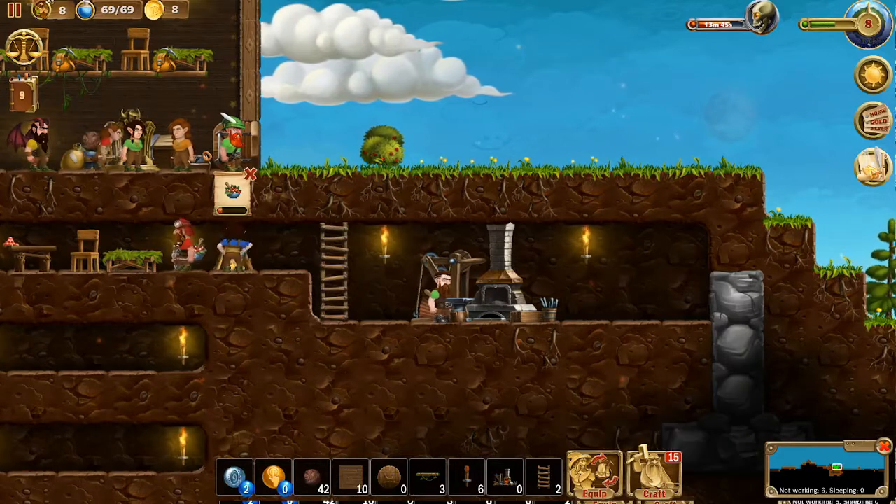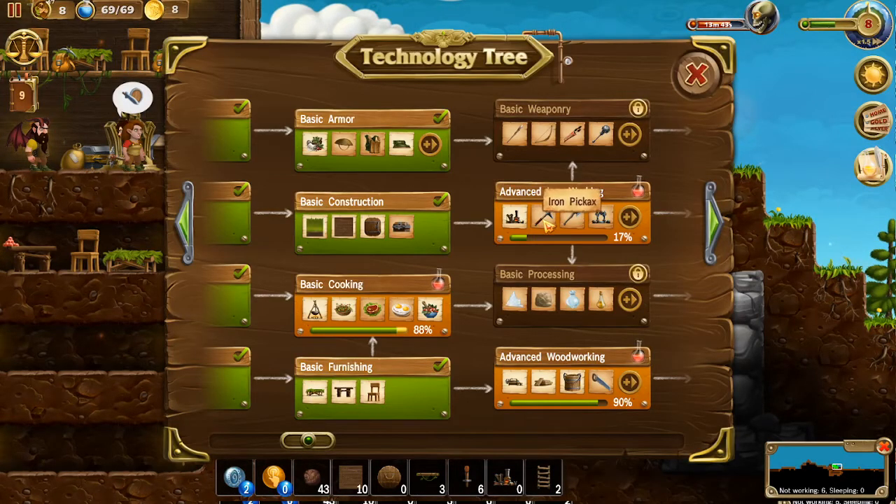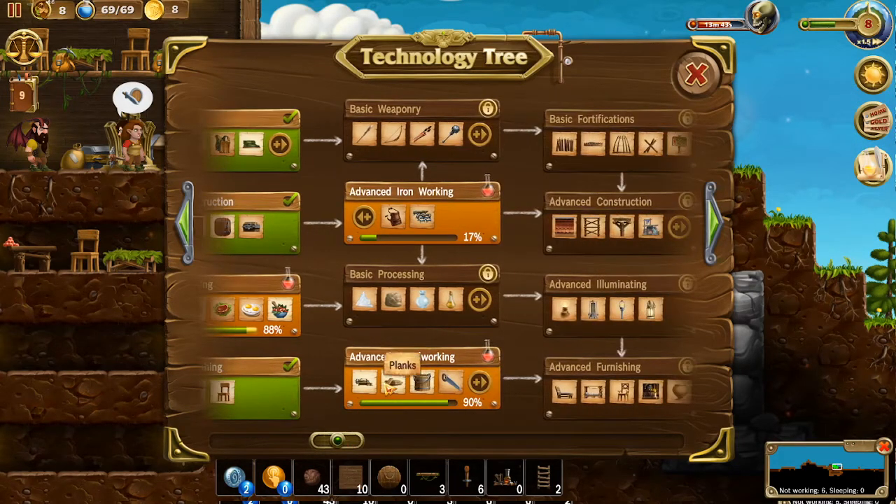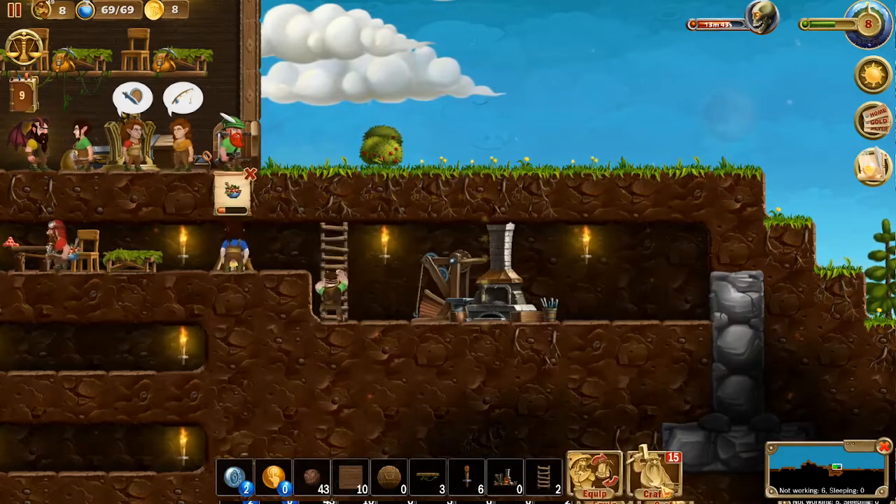It looks like we got that advanced forge ready to go. Let's check out our tech tree. So we can make an iron pickaxe, iron axe, the improved portal, smithing apron, and climbing shoes. Cooking's well on its way and we still got a little bit in advanced wood processing — planks, buckets, we can make a handsaw, research library, or a feather. Let's go ahead and craft that research library.